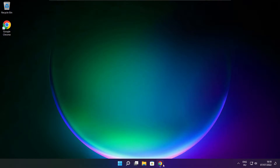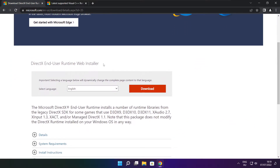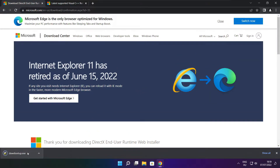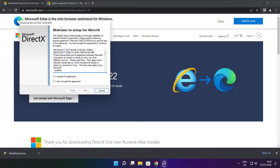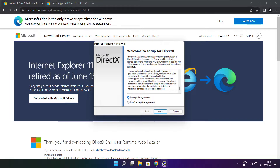Click check for updates. Click on the website link in the description. Click download. Install the downloaded file. Click I accept the agreement and click next, then next.